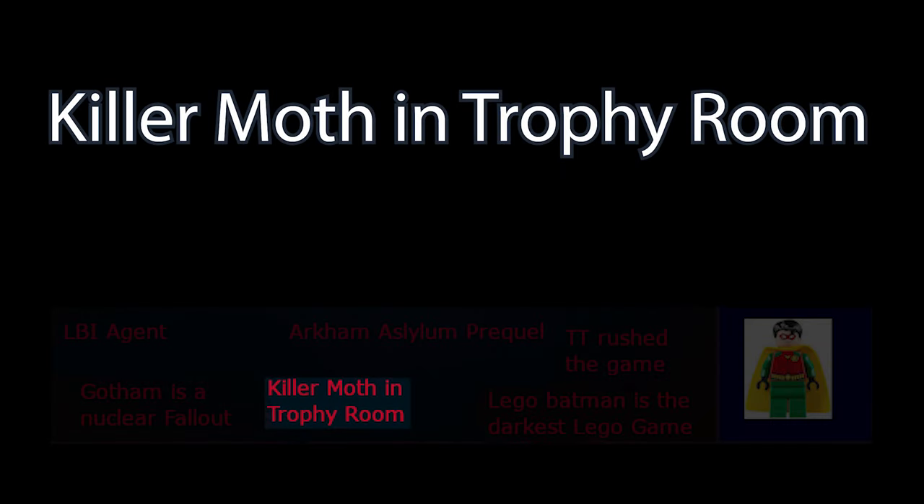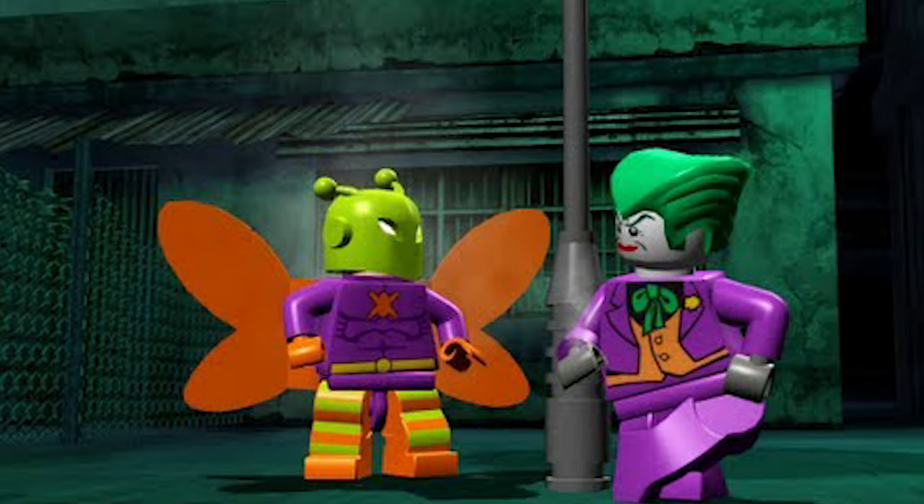Probably the strangest glitch in the game is the fact that you're able to cause an unkillable version of Killer Moth to appear in the Hero's Trophy Room in Wayne Manor. Is it possible that he died after the events of the main story and now haunts Wayne Manor?